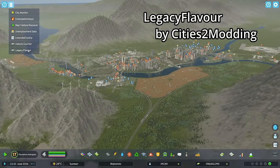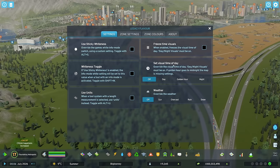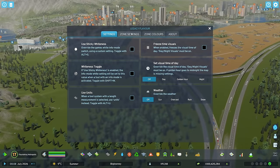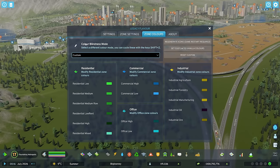Next up is the Legacy Flavor mod, and this one does some surprising things you probably wouldn't guess from the name. For example, it can override weather — you can just tell it to snow. You can also very quickly set the visual time of day, like the golden hour for long shadows, or switch to night or day. But the most important part is probably the zone colors — you can actually change the colors of the different zones if you can't tell them apart, and it's mostly intended for color blindness tweaks.